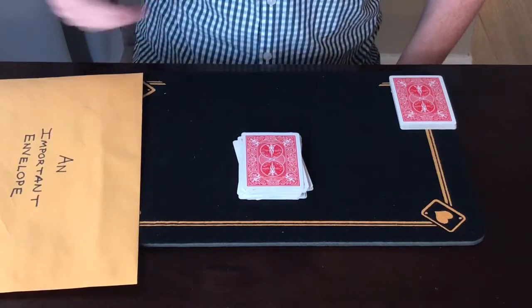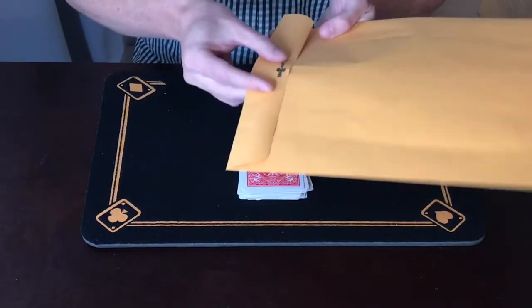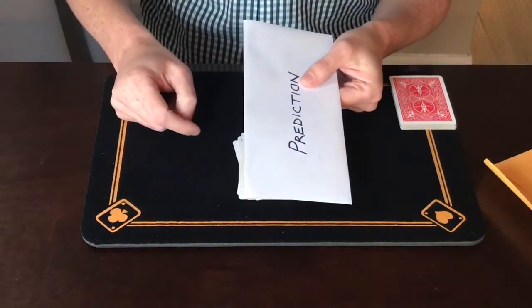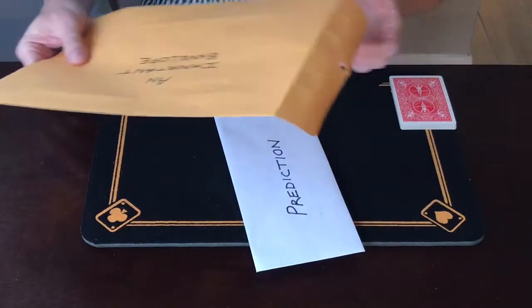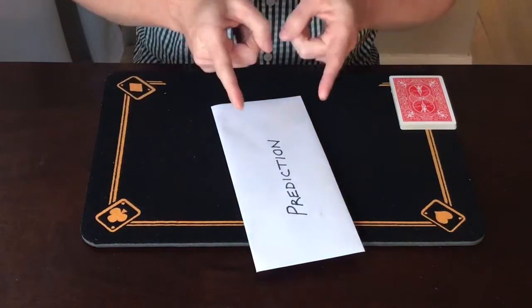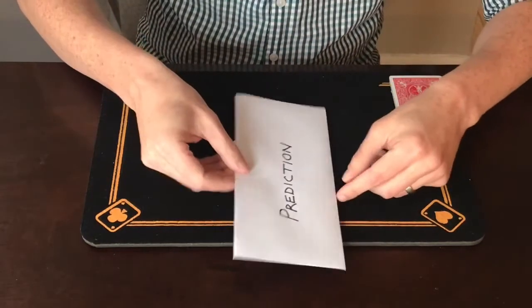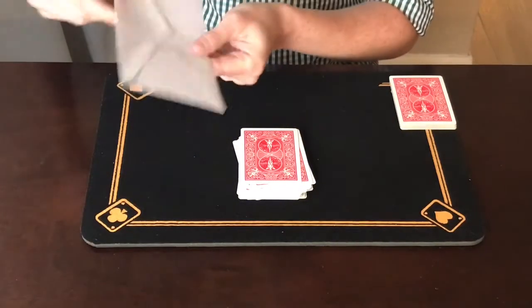At this point I would take back my important envelope, open it up, and see what's inside. We pull out another envelope — and this is actually my prediction envelope. It can be checked out; it's completely empty inside. This is the envelope the trick name refers to. I'd let somebody grab this envelope and check it out — it's completely sealed, no slits, no tears, nothing. It's a completely normal envelope that's even been sealed.